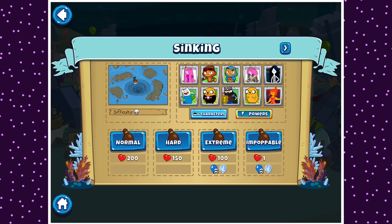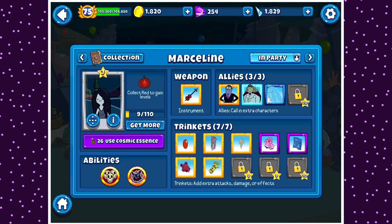So today, as you can see, we are on Syncing. We're going to be doing Impoppable — another ultra buffed tower redo, this time with Marceline.